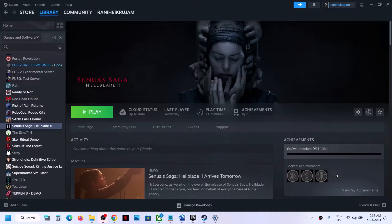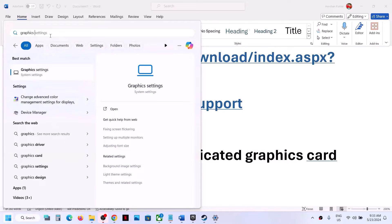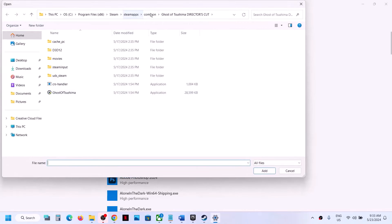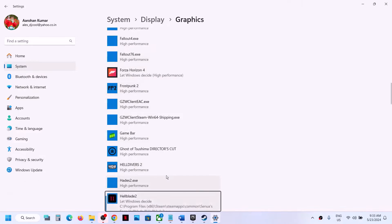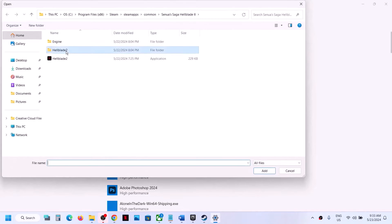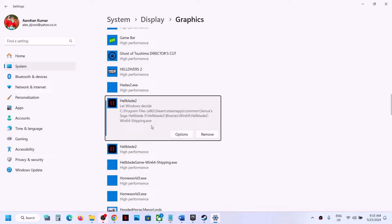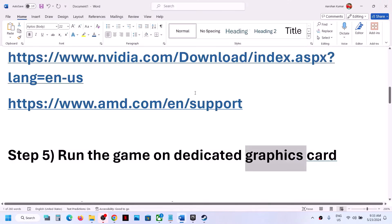The next step is to run the game on the dedicated graphics card. Type Graphics Settings in the Windows search box, click on it, then click Browse. Go to the game installation folder, select the game EXE file, and click Add. Once added, click Options, select High Performance, and click Save. Again click Browse, open the Binaries Win64 folder, select the second EXE file, click Add, then click Options, select High Performance, and click Save. Then launch the game.